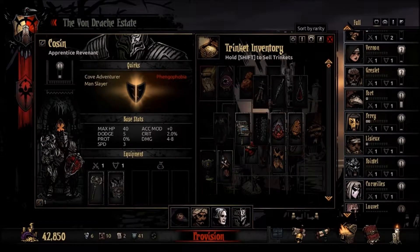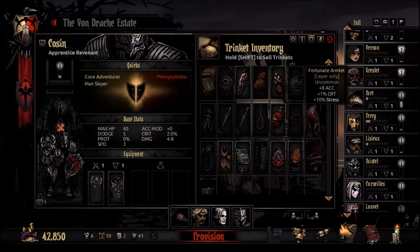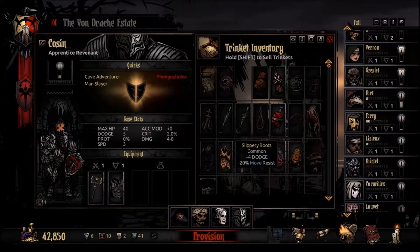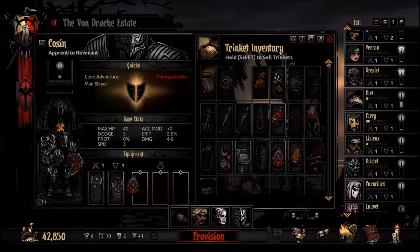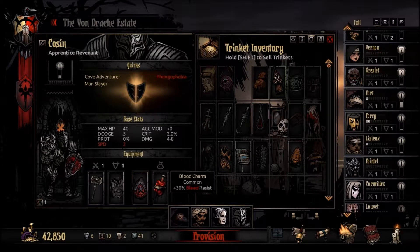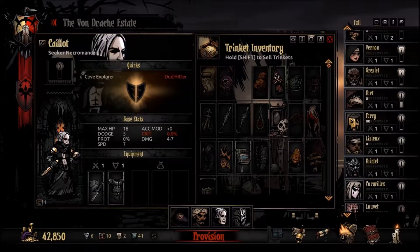I want this trinket. Talking about trinkets, let's see what we have — not much. So you're gonna do healing, kinda tank kinda. Bleed and bleed resistance.